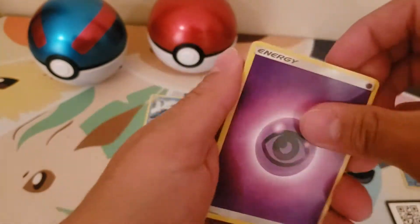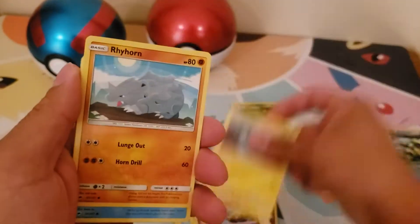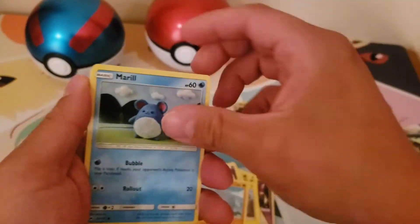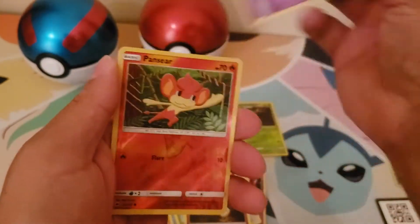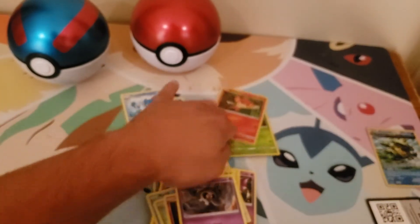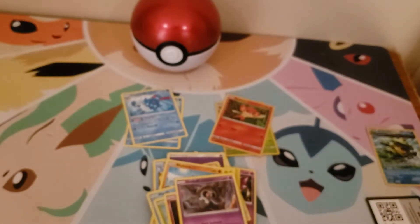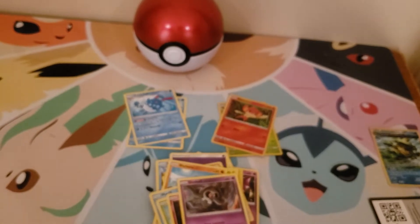Burning Shadows — we're really looking for that Charizard. Rampardos, Bouffalant, Electrike, Rhyhorn, Merow, Caterpie, Murkrow, Duskull, Pansear, and Azumarill. Remember guys, like, share, and subscribe — we're gonna be opening some Hidden Fates in a couple days.